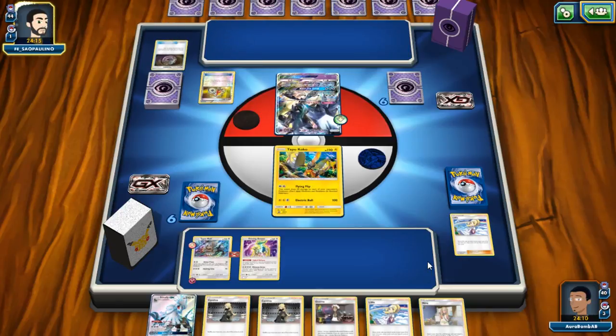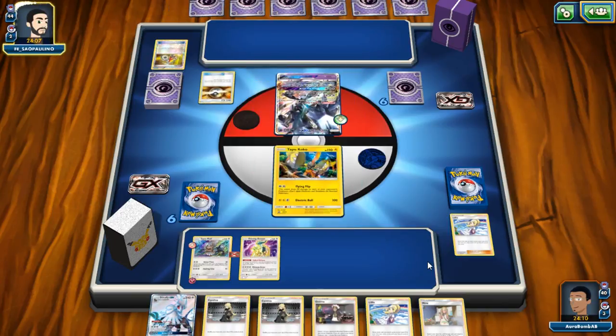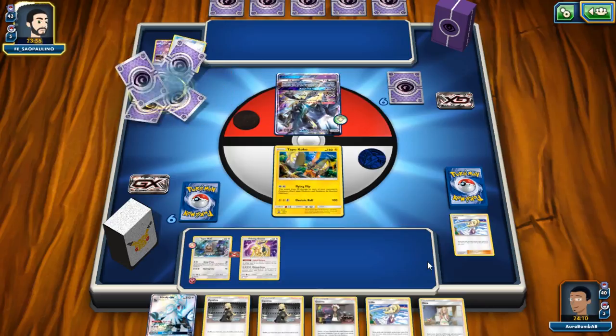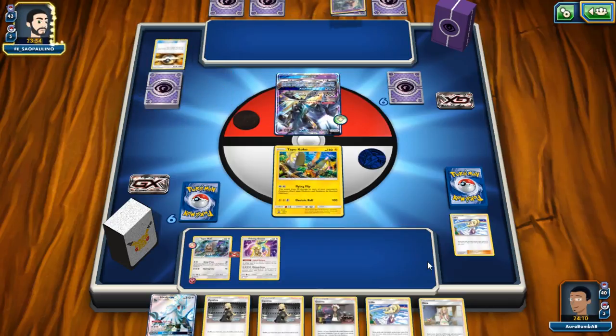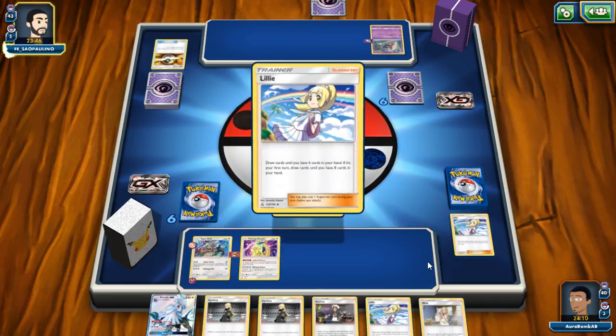Anyway that previous game was ridiculous. I had 150 damage on the Swampert — he only had one Gardevoir the entire game but two Swamperts. 150 damage on Swampert, then he Max Potioned one, but then I put more damage on it. I knocked out his Ditto, I knocked out his Baltoy — just sitting there like, 'anytime now I'll have game.' I had Nest Ball since turn one waiting. All I needed was a Fairy energy or a draw supporter, and there were nine draw supporters in the deck.